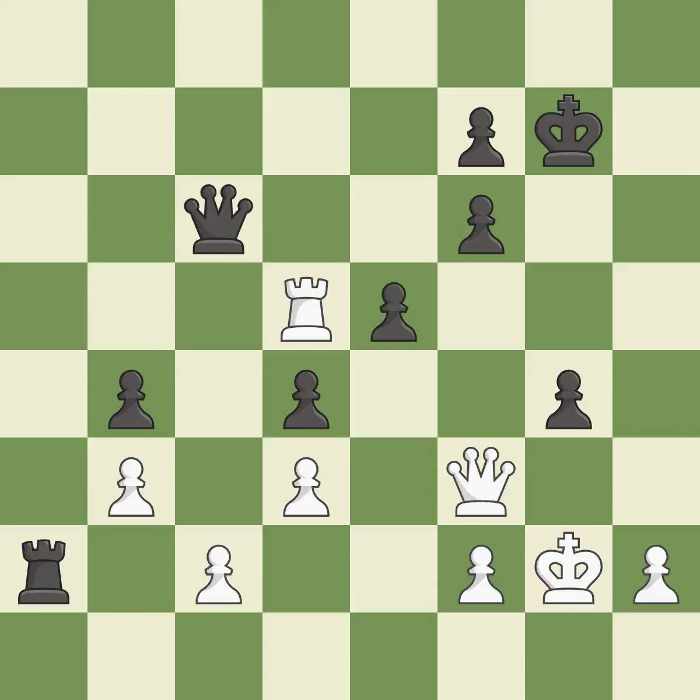This threatens to reveal an attack on a queen while also checking the king. This allows the opponent to activate the king by getting it off of the back rank — it is an inaccuracy. This prevents the opponent from being able to reveal an attack on a queen while also checking the king — it is good. That is a regrettable error — it is incorrect. This allows the opponent to push a passed pawn towards promotion. Although the game was almost evenly balanced, white now holds the advantage — it is incorrect.